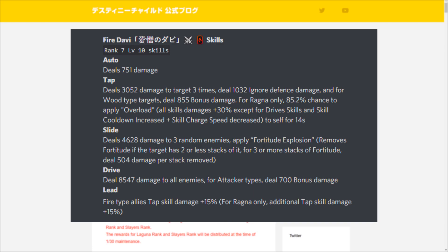Her slide skill deals 4628 damage to three random enemies and applies fortitude explosion — removing fortitude if the target has two or fewer stacks, or for three or more stacks dealing 504 damage per stack removed. This is a very nice slide skill for the Ragnarok break since the Ruin boss at level 40 carries fortitude stacks.